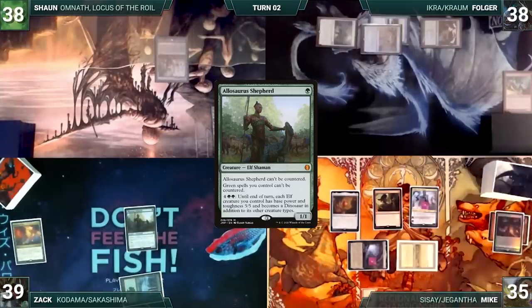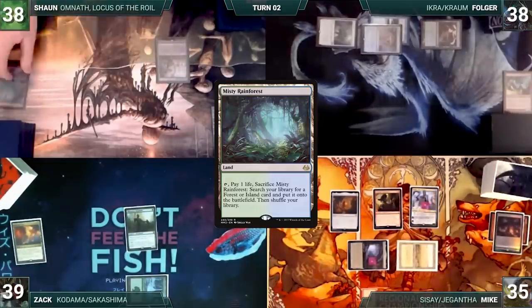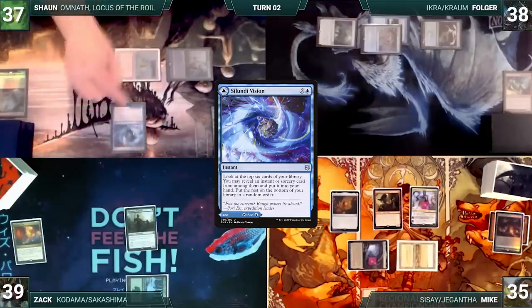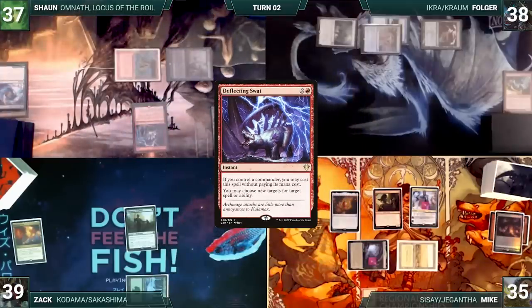Sean draws and in his first main phase he makes a blue through his carpet. He plays a Misty Rainforest, cracks it, pays a life, and fetches up a Volcanic Island onto the battlefield. He casts a Saloon Division, looks at the top 6 cards of his library, and reveals a Deflecting Swat, putting it into his hand. He ships the turn.